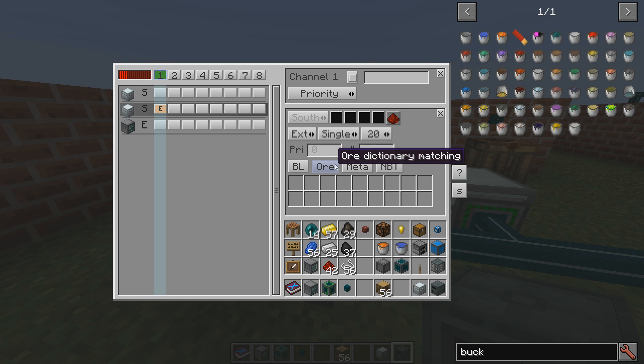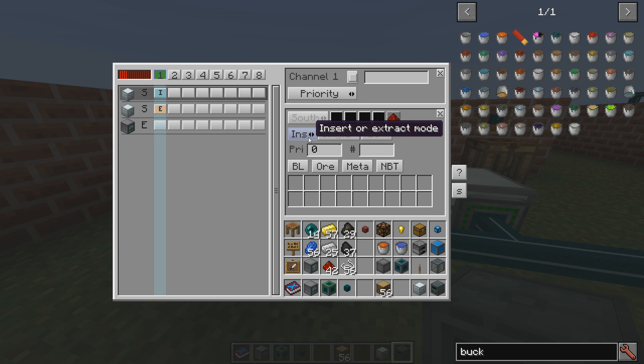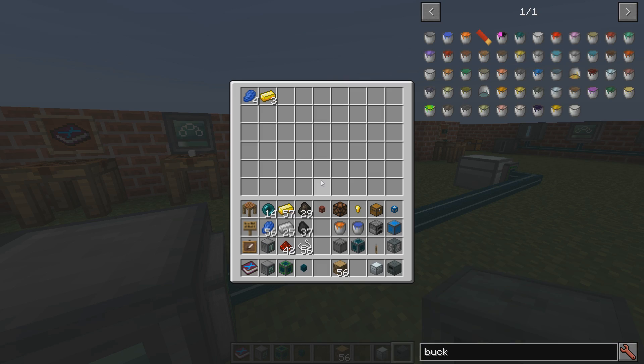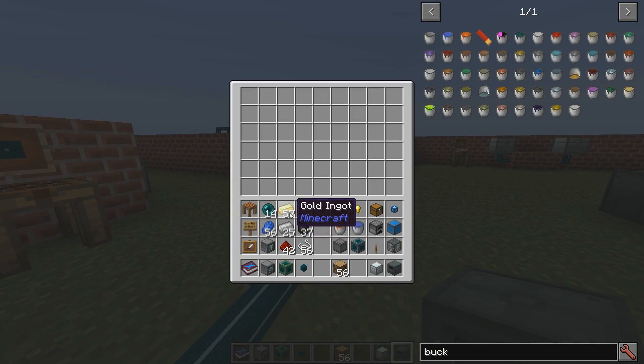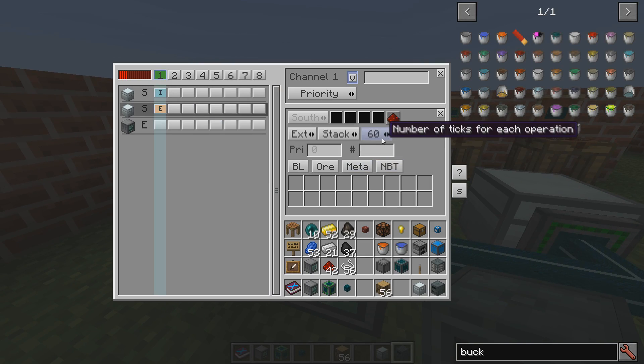These filters are not enabled yet. You have the blacklist, or dictionary, metadata and NBT matching. For the good chest, let's create an insert rule here. So now we're exporting everything from the bad chest and importing anything into the good chest. Things will start going one item per second. We can change the export to happen stack-wise. You need an advanced connector to go faster than 20 ticks, or you can slow it up to 10 seconds.